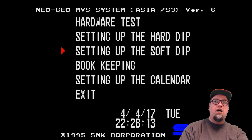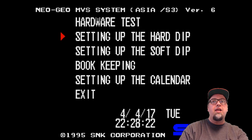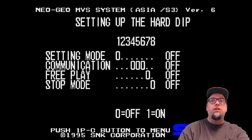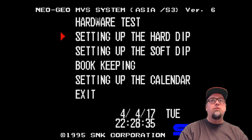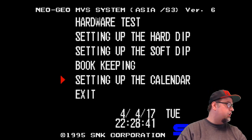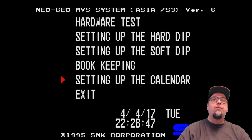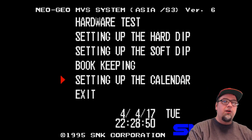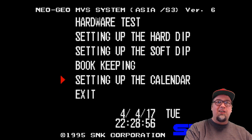Just hit the A button to get it back down to one. You also have Game Select only when credited, Game Start, Demo Sound, and so on. That's the soft dip. Now the hard dip — I'm not 100% sure how you manipulate that, I haven't really messed with those, but it looks like you can change it to free play and whatnot, which is kind of cool — though it's not really necessary unless this was a real arcade machine. You can also set up your calendar to make sure the time is correct, but you don't really need to worry about that.